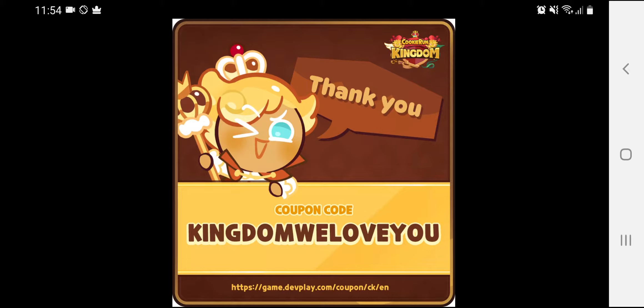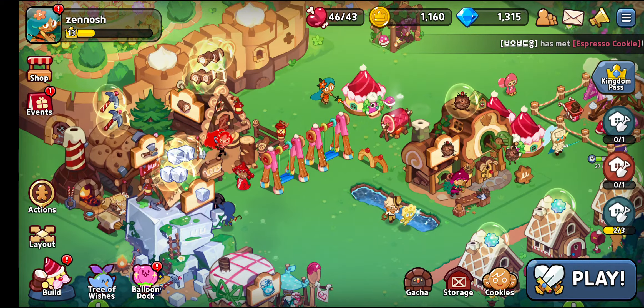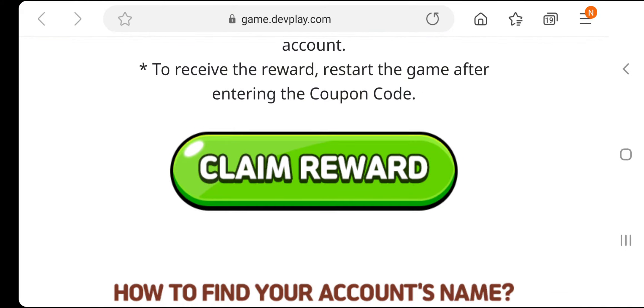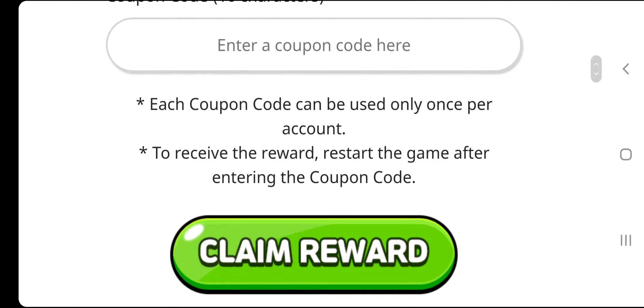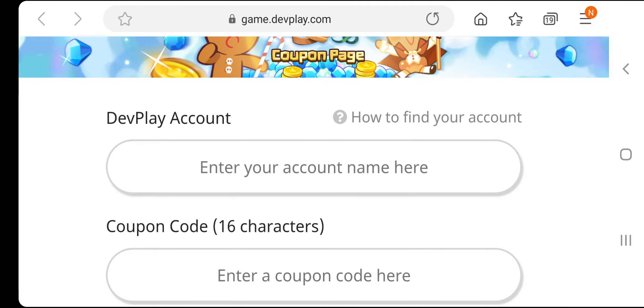Let's see what rewards we can get from the 'Kingdom We Love You' coupon code. First, you need to go into your main gaming account, click on the top right corner for the menu to drop down, then click on Coupons. This is the website you'll be taken to, and this is where you should be putting the required data so you can actually claim those rewards.